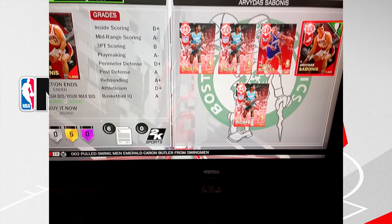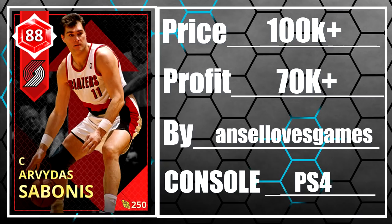At the number three spot, someone ended up sniping the best Ruby center in my opinion in the game right now. He was able to get him for 20,000 MT in the auction house, and this card is selling for like 100,000 MT right now. This card is so insane — he's one of the best centers in the game — shoutout to this guy for walking away with at least 70,000 MT made off of one single Ruby.